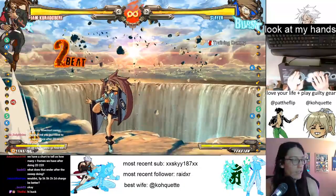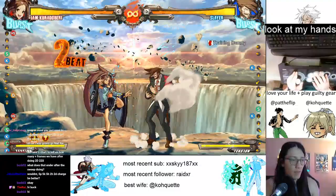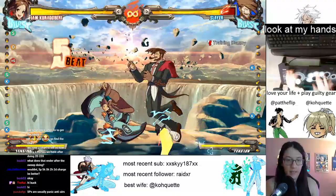Not necessarily - 5P whiffs on crouchers, and you usually want to start with a low if you can because it's a little bit harder to block. Also in this game you don't always want more attacks in a combo, because the longer your combo goes on, the less damage each hit does - a system called damage scaling. So if you have a 5P and a 5K in a combo, your combo might do less damage than if you didn't have the 5P. You're not going to use Jam's 5P that often.